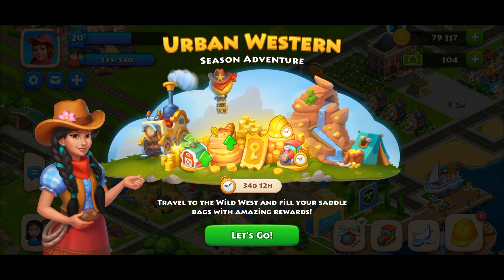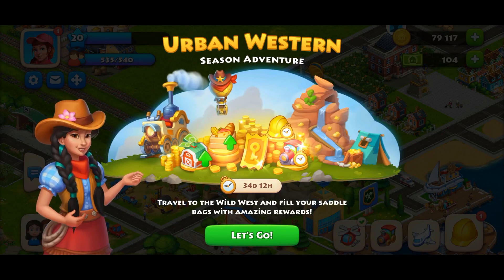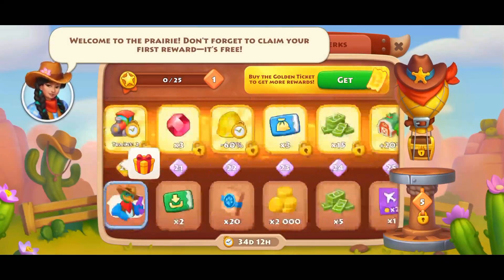Hi everyone, my name is Sandeep and in this video I am going to explain about the new upcoming gold pass, which is Urban Western Season Venture. This is a 35-days-long gold pass. You can see here all the rewards — the rewards are not that good.